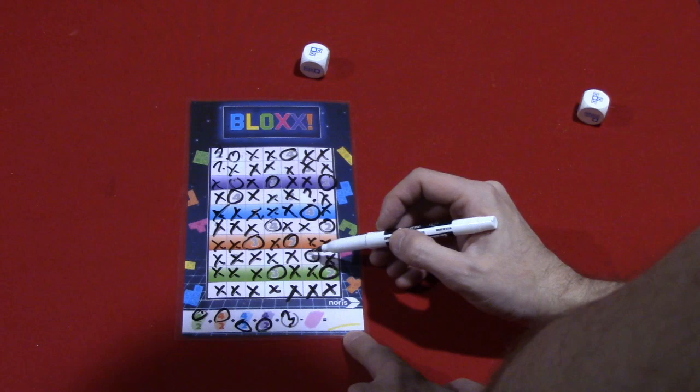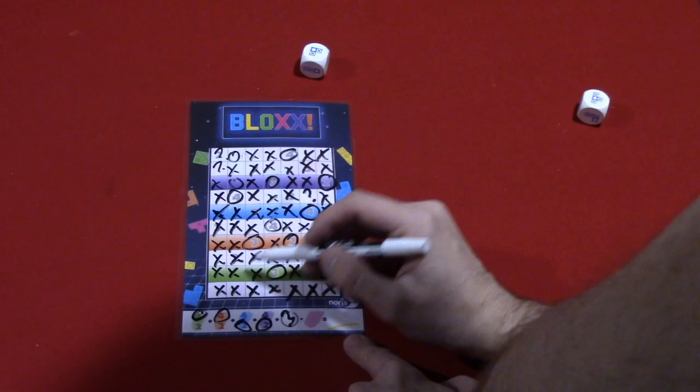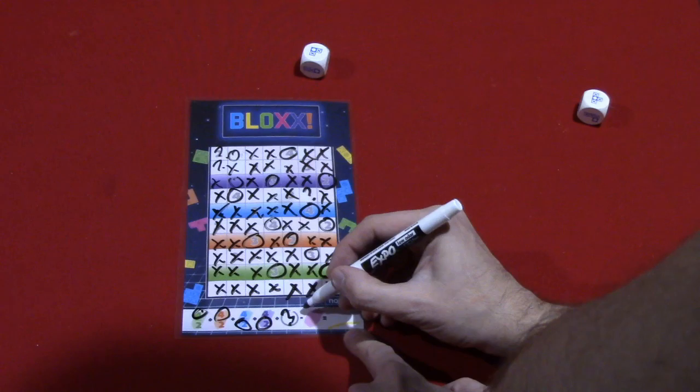So tallying the circled numbers: three, five, eight, ten, twelve... twenty... plus eleven, so thirty-six.